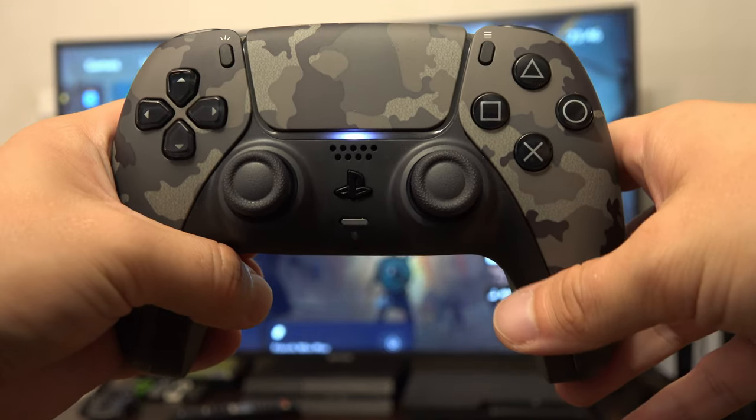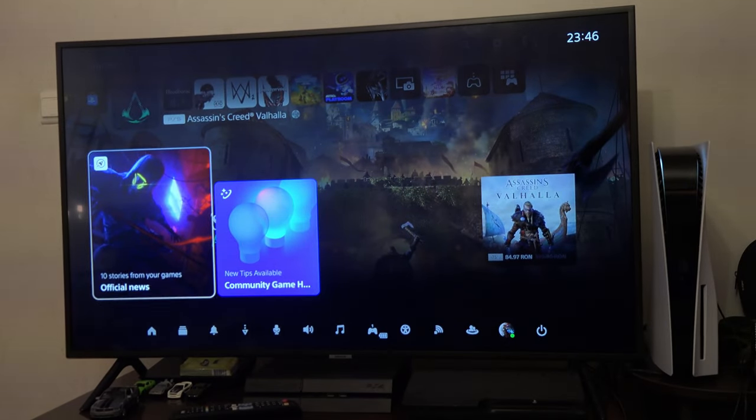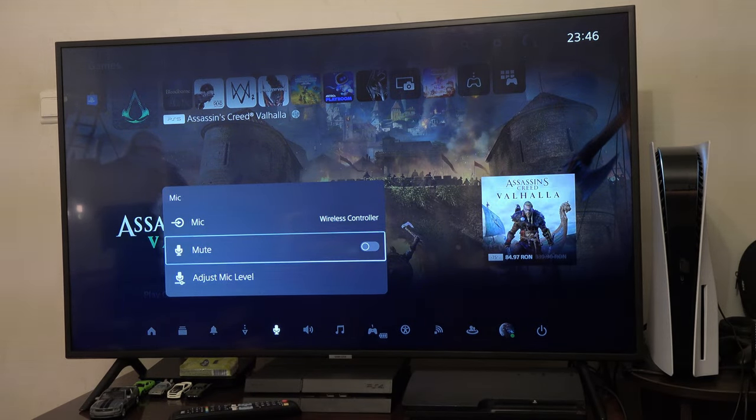You can also tweak these settings by pressing the PlayStation button on the main menu, go to the microphone menu and make sure that the microphone isn't turned off.